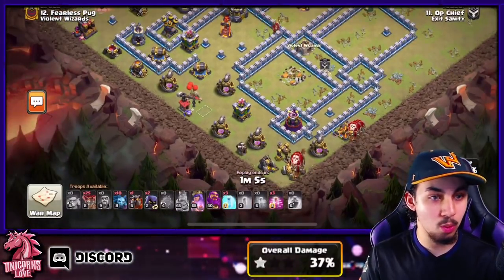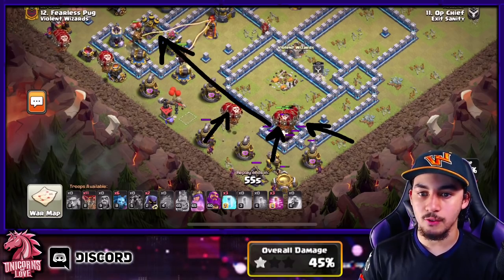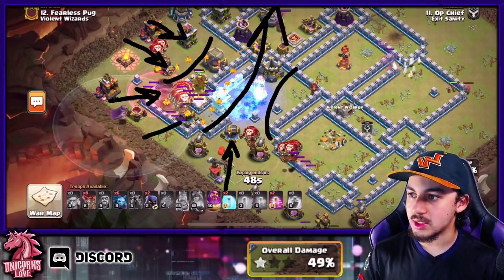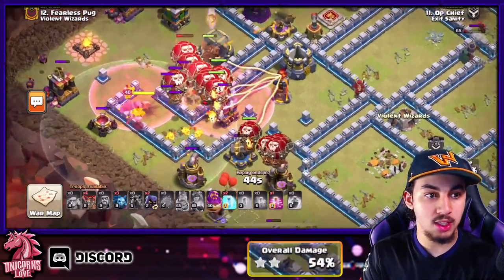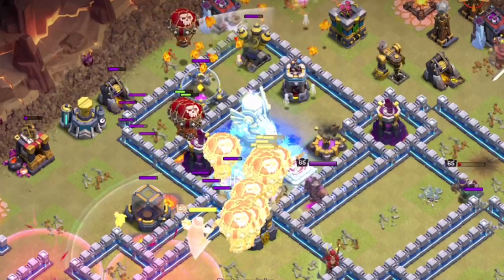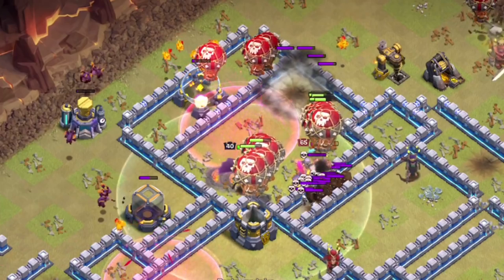Now you can actually start your Lavaline portion. You want to take a look at where the Air Defenses are placed. We have three to four balloons in groups going in while a Lava Hound goes directly into each Air Defense. We're funneling buildings out to control the Lalo so they go into the compartment where the next Air Defense is. Use Haste spells to get balloons over to Air Defenses and Inferno Towers. Use the Warden ability to protect all your balloons from Eagle shots, splash buildings, or the enemy Queen, and you can even use Headhunters to assist.